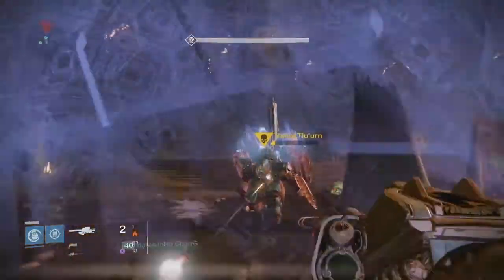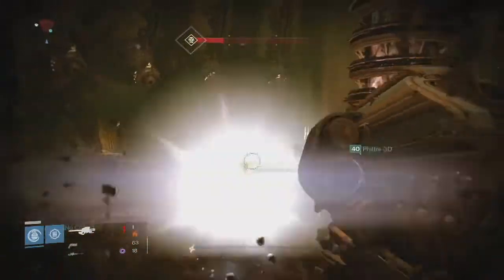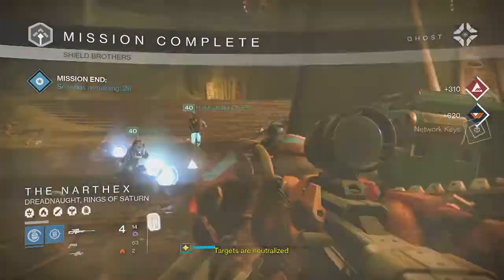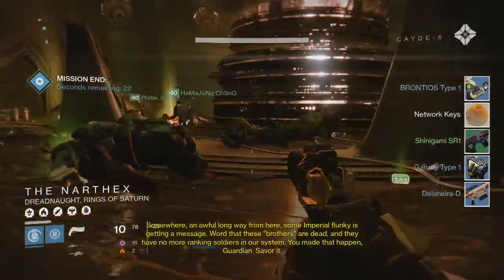This week's Nightfall was the Shield Brothers Strike, and there was Solar Burn and Grounded. It made it a little bit difficult and intense with those modifiers on, but we still got it and we got some decent stuff for the week, so let's get into my loot.